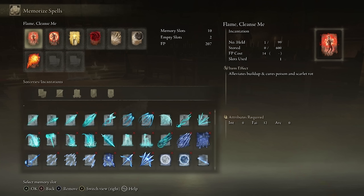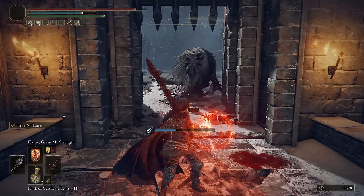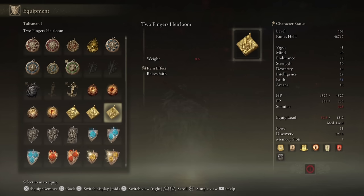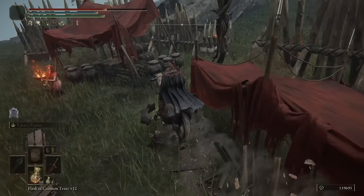There's also Flame Cleanse Me, which is a special shout-out because I really like it. It alleviates the build-up of poison and scarlet rot, making the Lake of Rot so much easier. It only needs 12 faith, so you can get this super easily without investing much in faith — just use a couple of talismans to reach that threshold. You get this at the Fire Monk Camp southeast of the Church of Vows.